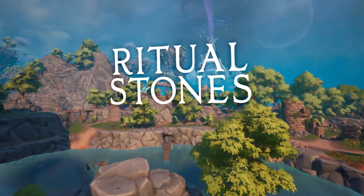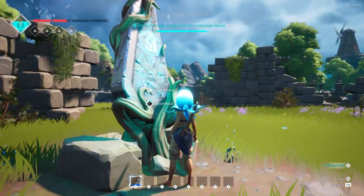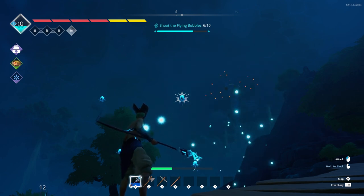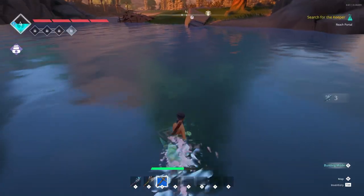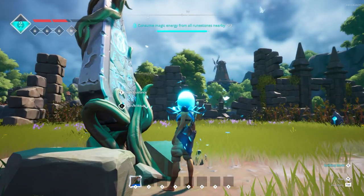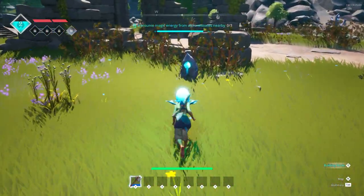Ritual stones. These large stone structures are for rituals, which will give you a short amount of time to complete various tasks. These tasks can vary, such as collecting energy from nearby runestones, catching fish, shooting airborne enemies out of the sky, platforming challenges, and more. Upon completing these challenges in time, you'll receive a hefty flame reward. The runestone objectives can be tricky to locate all the stones scattered around the area, so if you can't find one, you can go back to the main ritual stone and tap E, and it'll send out blue pulses in the direction of the active runestones.